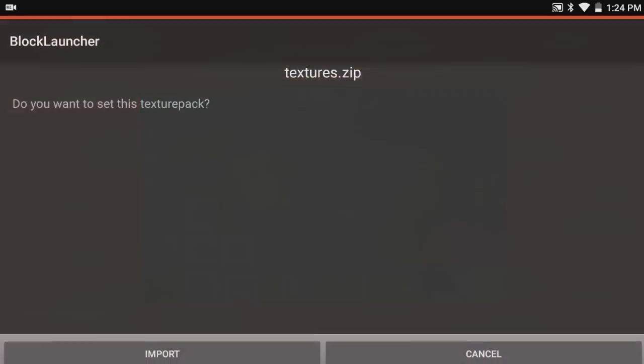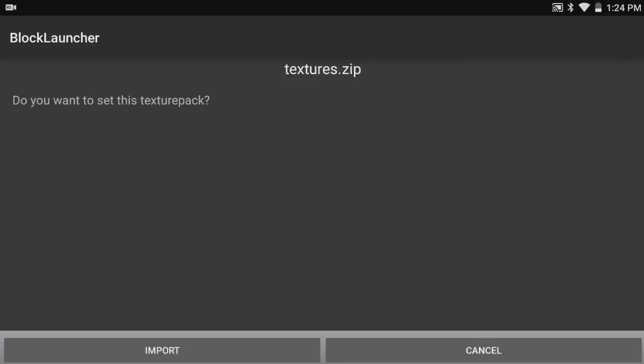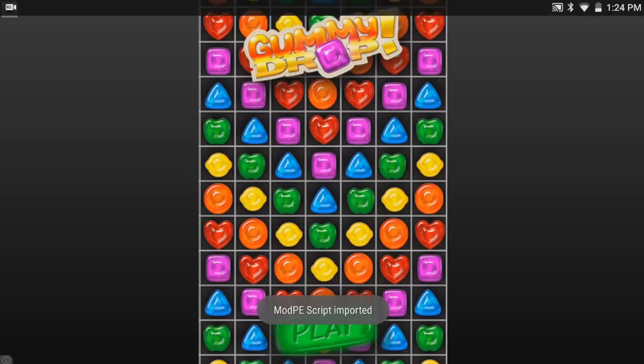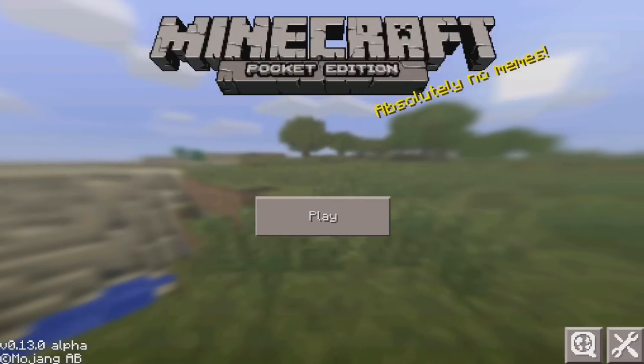Basically it does it all for you, and it might have an ad, so just do that. And as you can see, it's going to say texture, and you just press import. So make sure you have BlockLauncher installed, or else it's not going to import into anything. The next one is a script, so press import, and that's pretty much it. Then you can basically go ahead and get on BlockLauncher right now.